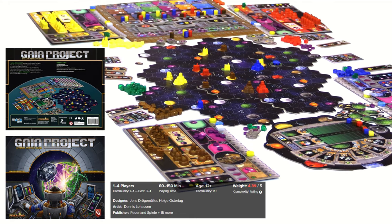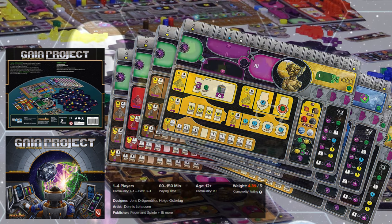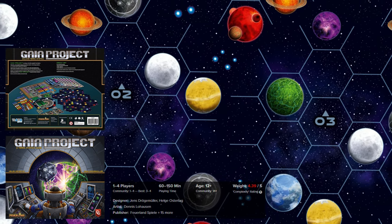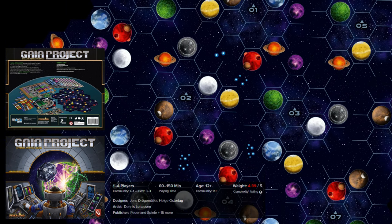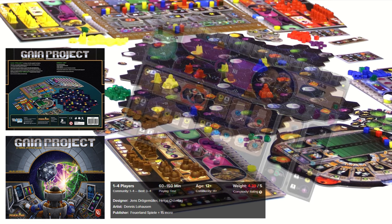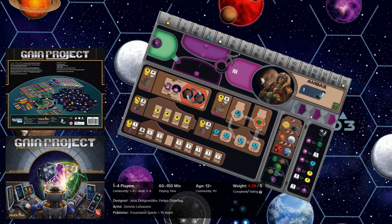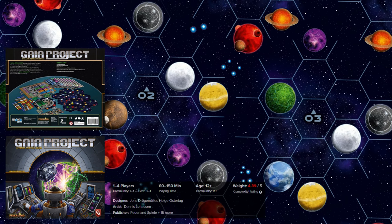Gaia Project is another sci-fi game in this list, but a very, very good one. The game involves 14 different factions living on 7 types of planets, each with their own home planet. To expand and advance, factions must transform nearby planets to match their home environments while competing with each other. There are also Gaia planets that can be colonized by all factions, and trans-dimensional planets that can be changed into Gaia planets. All factions have the opportunity to enhance their skills in six areas of development including terraforming, navigation, artificial intelligence, Gaiaforming, economy and research, to gain advanced technologies and bonuses.